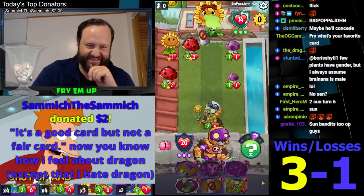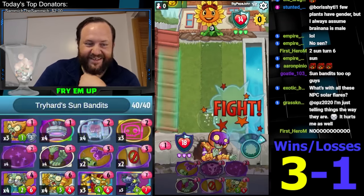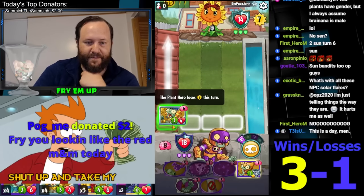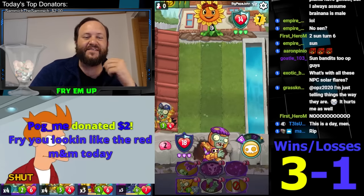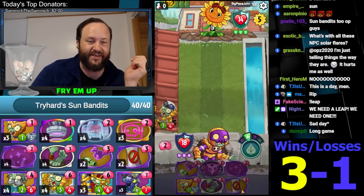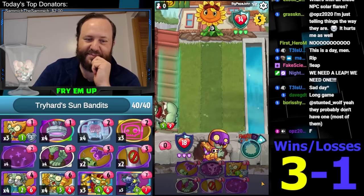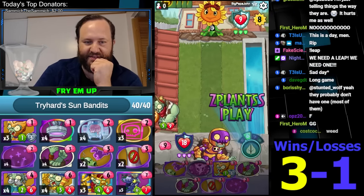It's a good card but not a fair card. Now you know how I feel about Dragon, except that I hate Dragon. So it's Ra Zombie Leap - this is lovely. Does my skin look red? Guys, I asked you before the stream started if the lighting looked okay. So Ra Zombie Leap. Giddy up, cowboy - and we have another Leap. That's what I'm talking about. We're just going to Leap that - I don't even need Gladiator.